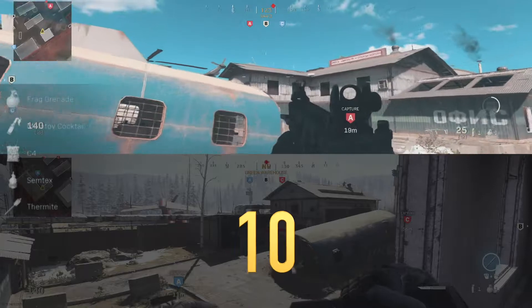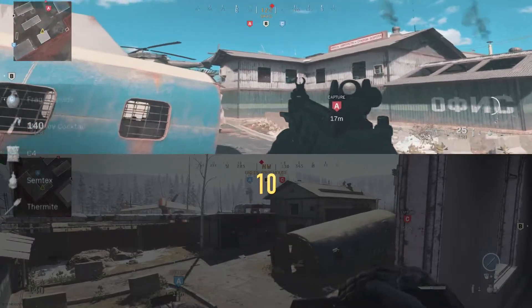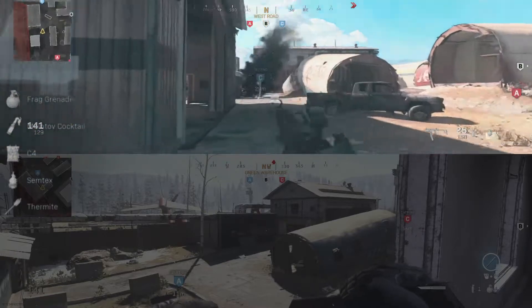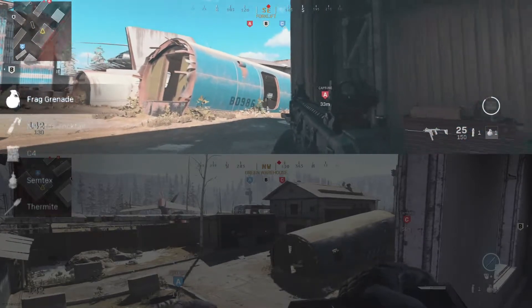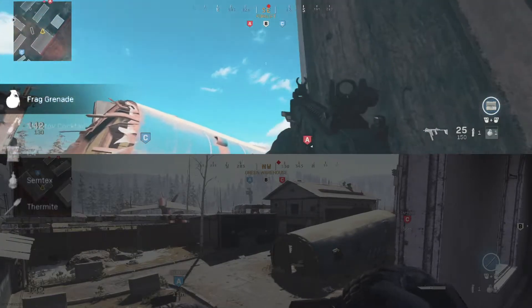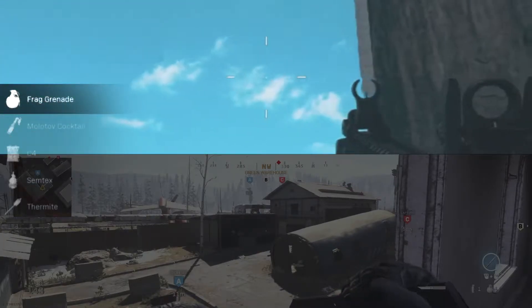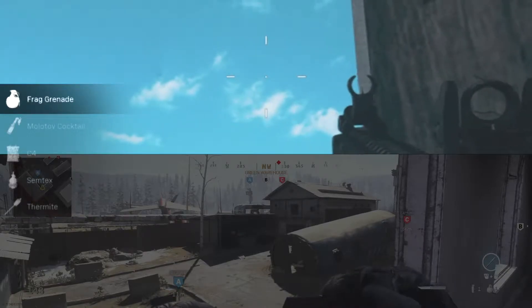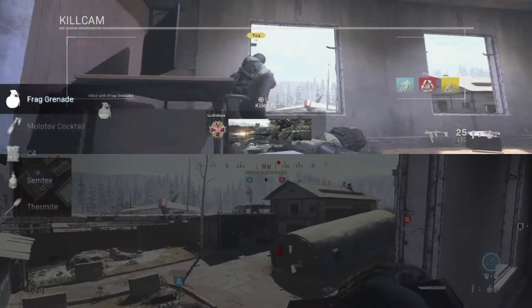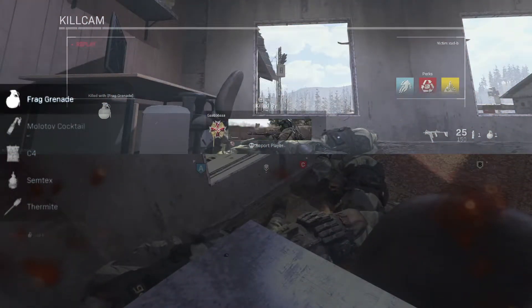To kick us off, in 10th place for nade spots for Scrapyard is this room up here. It's this window we're going to be aiming for, getting those snipers before they get their gold guns. This is the room we want to be throwing from, hugging this wall here. You see the clouds? There's a little C there — C for Chuck — and just above it, it should go straight through the window every time. Clear the room nice and easy.